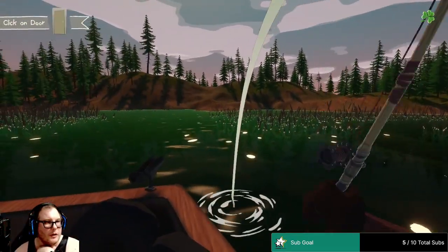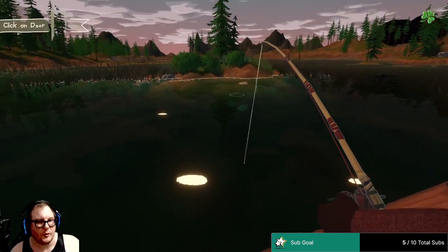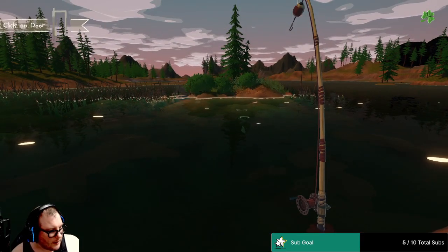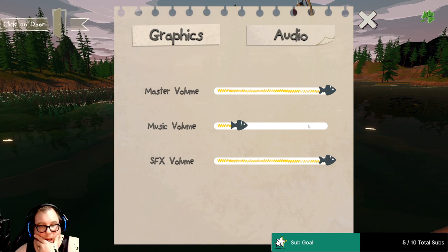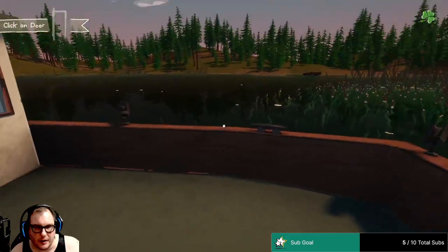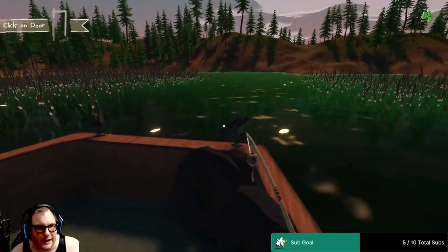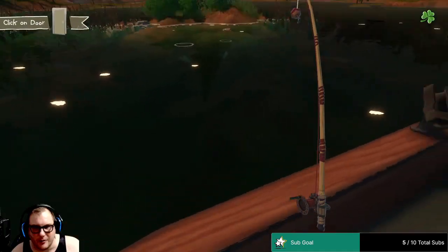So click on the door — how do you click on the door when you're casting? I don't know how to click on the door when I'm casting. Let me see if there's anything you can do in settings. I could turn down the sound effects, that might help. I don't really see an option to turn it up, so we might be stuck with that. I don't know how to click on the door because I've got the rod in my hand.